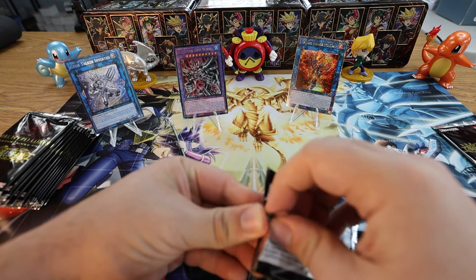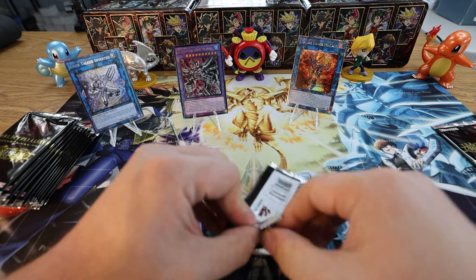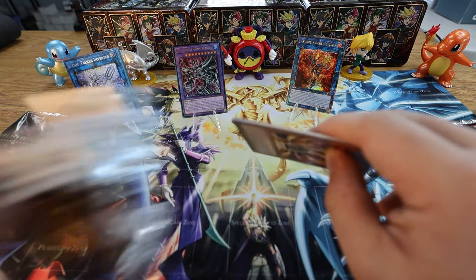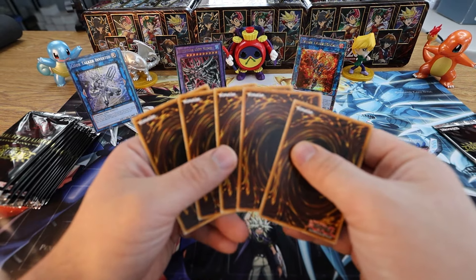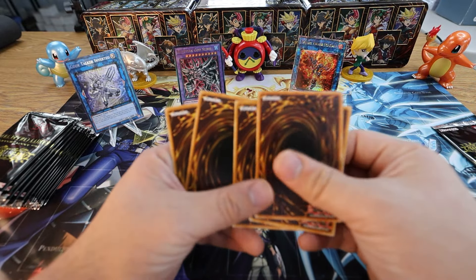If we got that many Ash Blossoms that'd be nice. Even the Super Rare in this set seems kind of short-printed, because there are a bunch of cards we've seen so many times but the ever-elusive Ash Blossom and Joyous Spring seems to remain hidden.